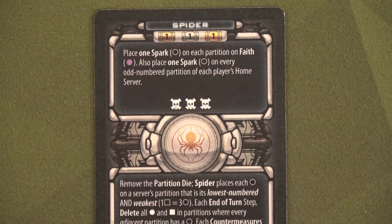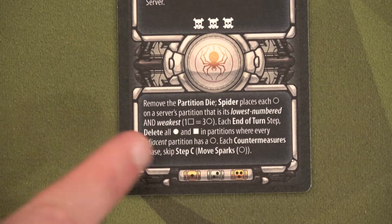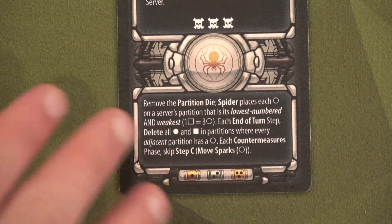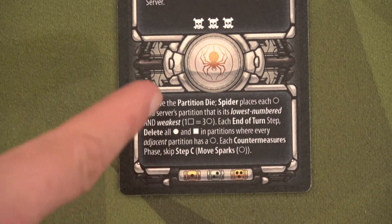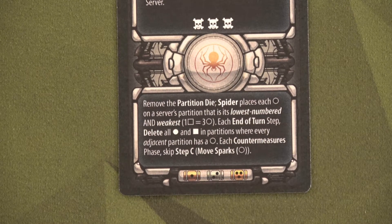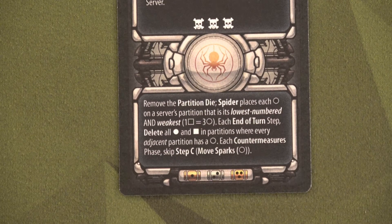Each SMC tells you how many countermeasures to set up — the Spider uses one copper, one silver, and one gold. At the bottom of the card are special requirements that apply any time during the game. For the Spider: remove the partition die; Spider places each spark on a server's partition that is its lowest number and weakest; a guardian equals three sparks; each end-of-turn step deletes all contaminants and installations in partitions where every adjacent partition has a spark.